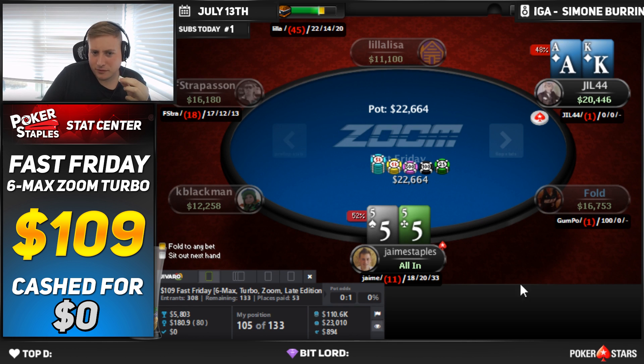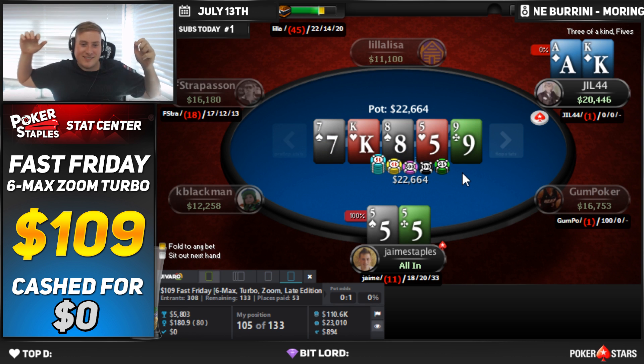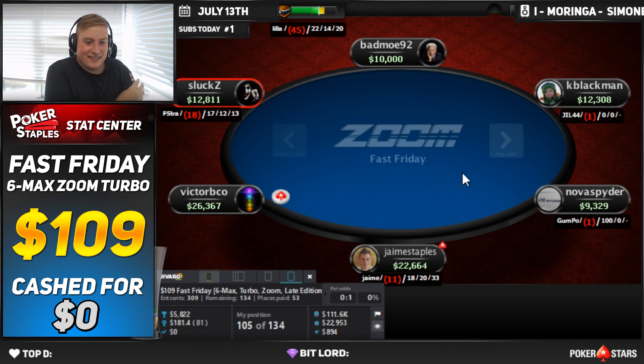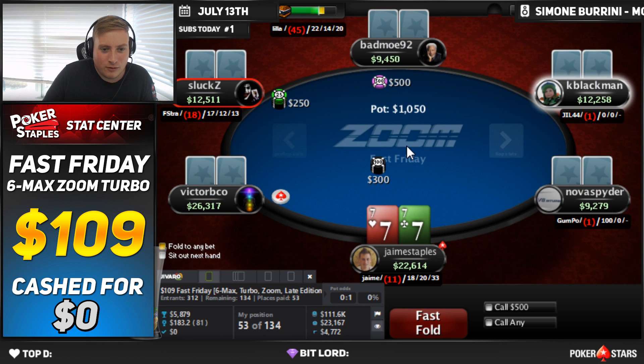Are we flipping or behind? We're flipping. That's not a good start to a flip, man. Oh, it's a 5 on the turn! Let's go! It's a 5 on the turn and all of a sudden we have average stack. We've got our double up — 53 of 134.